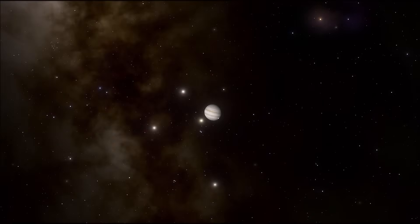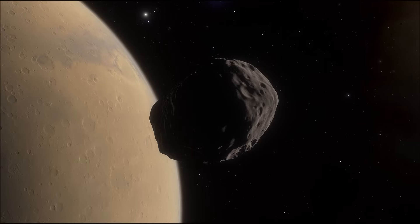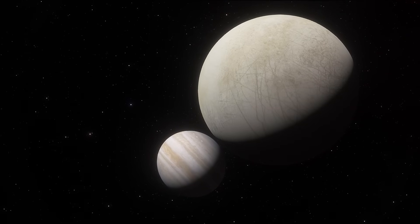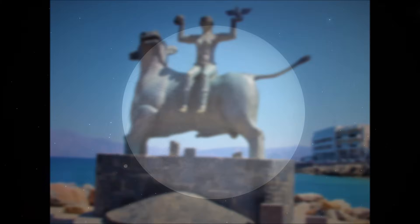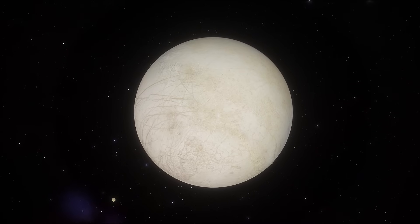Europa is one of four large moons that were discovered around Jupiter in 1610 by Galileo Galilei. Planets in the solar system tend to be named after Roman deities, whereas their moons are usually named after the Greek equivalent of some relevant mythological figure. As Jupiter is the Roman equivalent of the Greek god Zeus, these four satellites are named after the lovers of Zeus. Europa is one such lover, the Phoenician mother of King Minos of Crete.